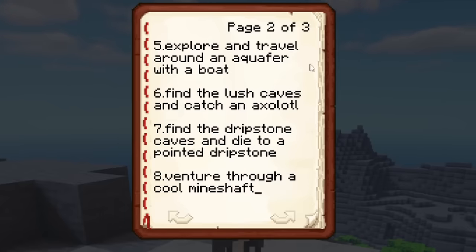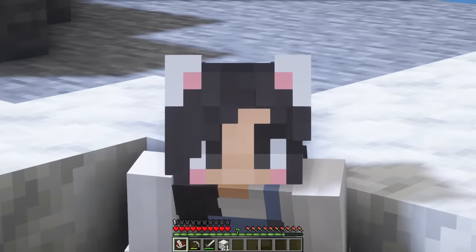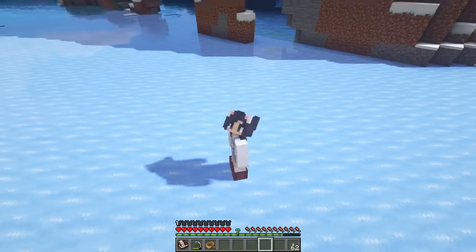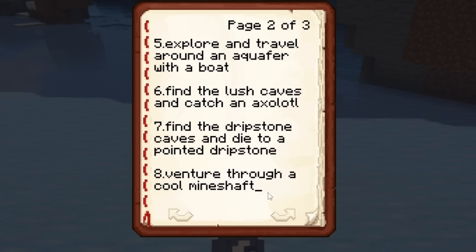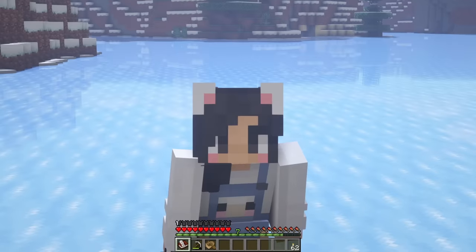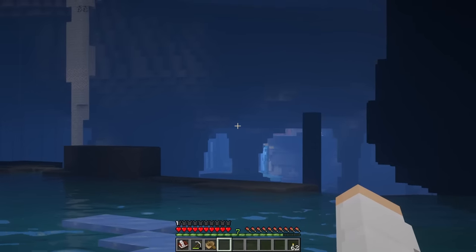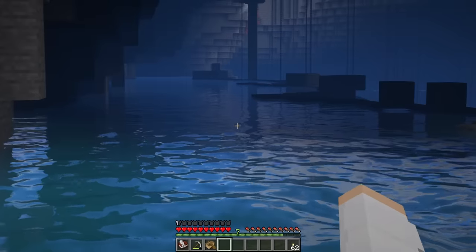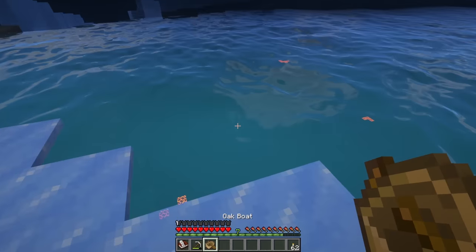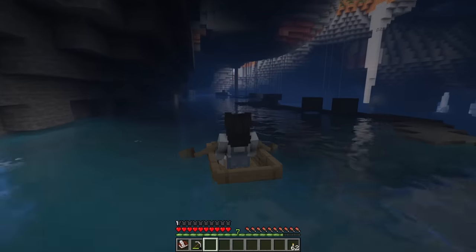Number five on my list is to explore and travel around an aquifer with a boat — from what I've seen the water in some of these caves is amazing. Wait, are those chains? If that's a mineshaft I'm gonna freak out! Oh my gosh, this cave is massive. Hold on — the ice is melted, is this an aquifer? Did I actually just find two things on my list in the same spot? Get my boat, we're going for a ride! I'm in a cave and I'm riding a boat, this is so pretty.